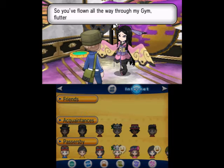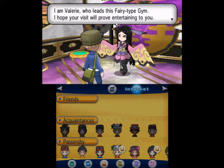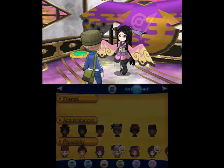If it isn't a young trainer. So you've flown all the way through my gym, fluttering down on fortunate winds to challenge me. Then I suppose you've earned yourself the right to battle as a reward for your efforts. I am Valerie, who leads the Fairy-type gym. I hope your visit will prove entertaining. The elusive Fairy-types may be as frail as the breeze and as delicate as a bloom, but they are strong.